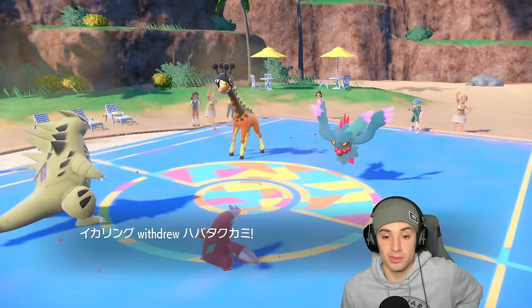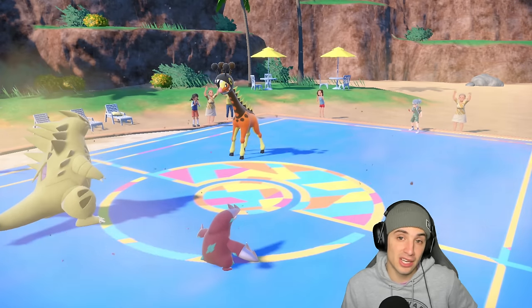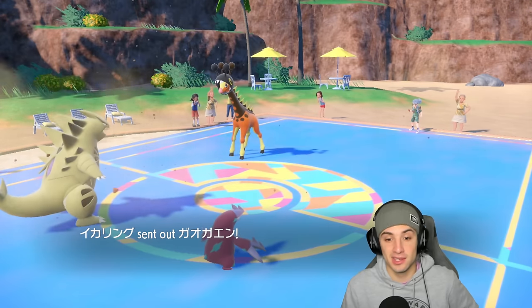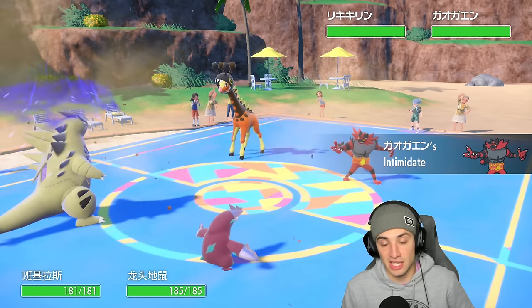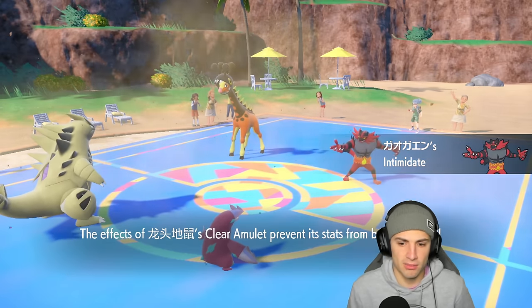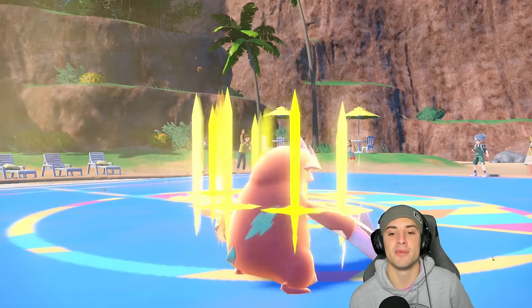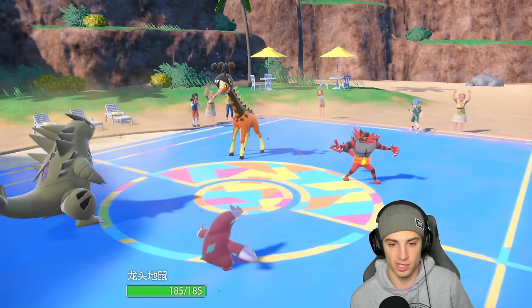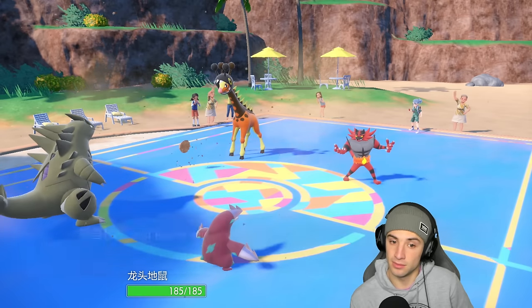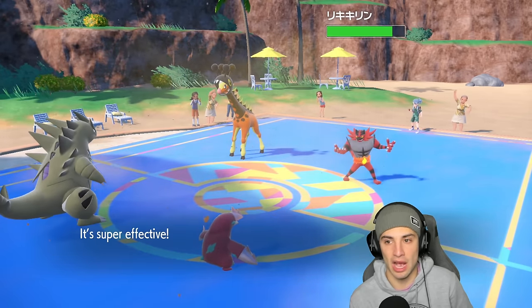They Terastallize Incineroar, they just Intimidate me — that's fine, I have Clear Amulet. Swords Dance is up — plus two Excadrill in the sandstorm. Frigibax pops Trick Room with Cobra Barrier, so Trick Room comes out.